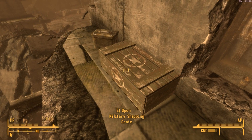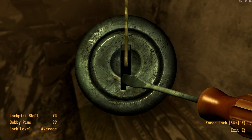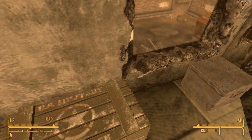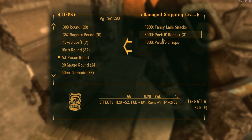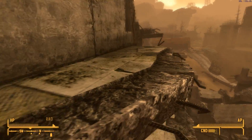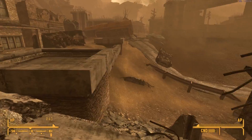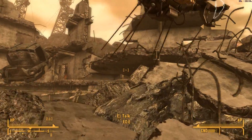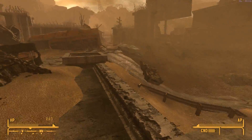At the top we get more loot and a sniper rifle — yeah that was worth a lot of money. A shipping crate with Instamash, sure. That looked like everything in this set of ruins. There are some more ruins over on the other side — no wait, that just goes back to where we were.